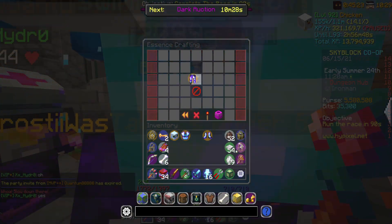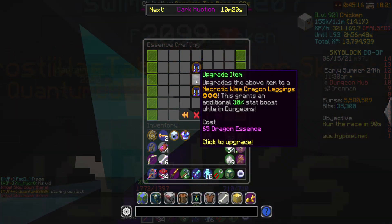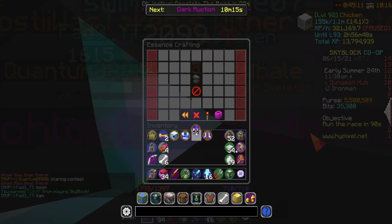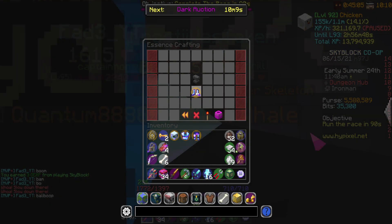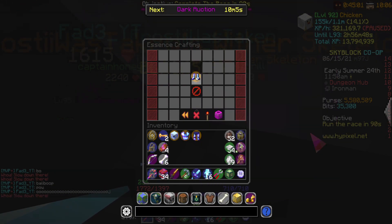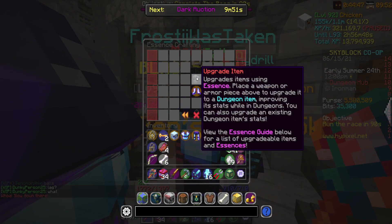Oh, that's already 5-starred - beautiful. Okay, we have the leggings next. Here we go - that dungeonizes it, and we go through the stars. This is going to be such a gorgeous set. Oh my goodness. Then the boots are dungeonized and we work through the stars as well - Hypixel, please let me do it. And 5 - there we go.